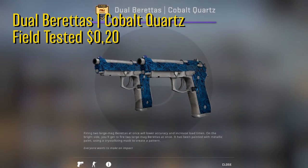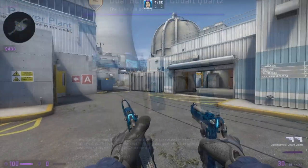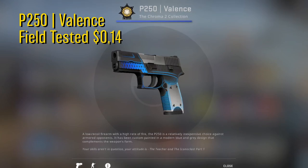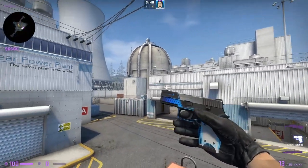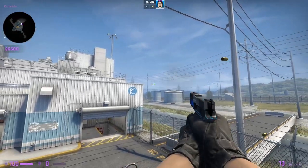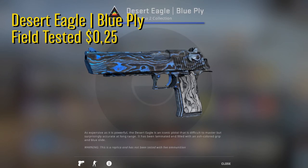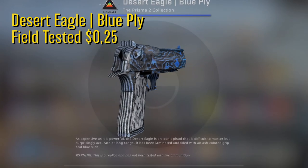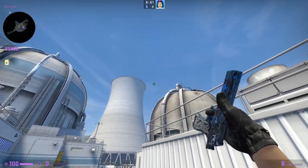For the Dual Berettas we have the Cobalt Quartz. This one is field tested and goes for 20 cents. The pattern on these pistols is really cool and the blue color has this deep ocean vibe which suits the pistol really well. Next up we have the P250 Valens. This one is also in field tested condition but goes for only 14 cents. This is actually one of my favorite P250 skins and it is a really cheap skin for the good looks it has — I really like this one. For the Deagle we have a field tested Desert Eagle Blue Ply for 25 cents. It is a great looking Deagle and it looks similar to the blue laminate skins. This is actually a pretty underrated Deagle skin in my opinion, but it fits our low budget blue inventory perfectly.